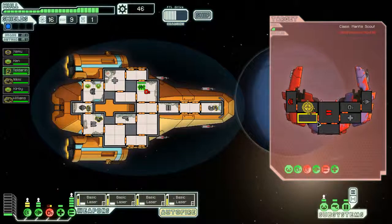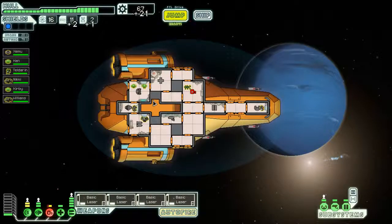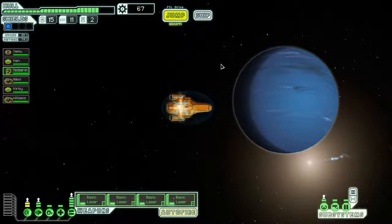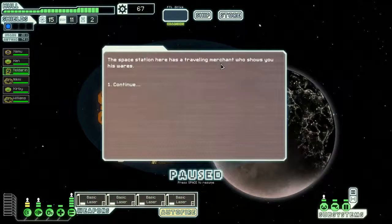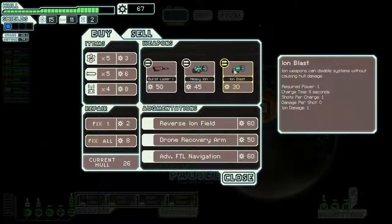I learned my lesson last time. How are you doing on those repairs? You're doing fine, just keep it up. Williams, you're all at full — actually about 95 health. Let's get you healed up. We could use an engie. Oh, two stores — now we can be picky at the first store. I'm just going to buy this burst laser — ion blast, no. Burst laser. We don't want drone recovery, we don't want FTL navigation. We're going to buy this and not even fix our hull.